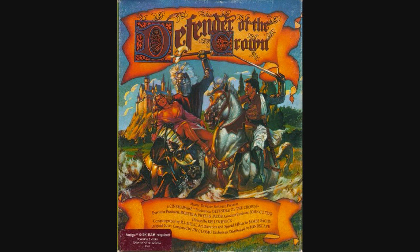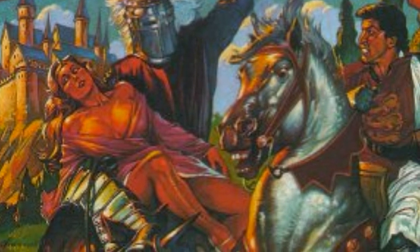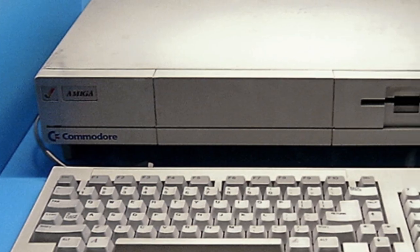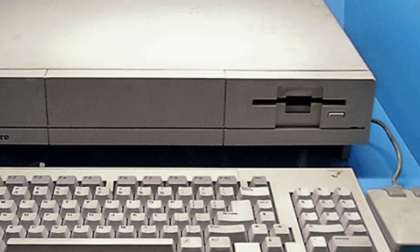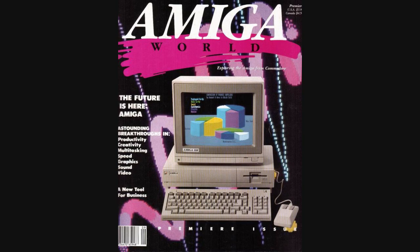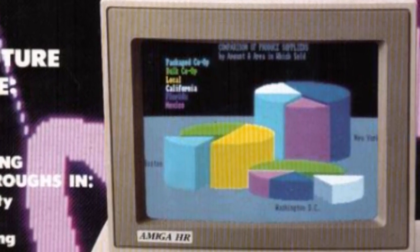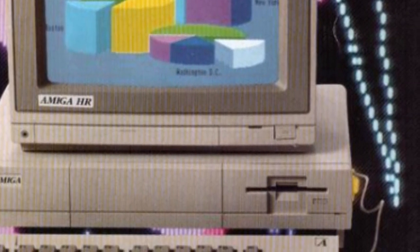CinemaWare's 1986 game, Defender of the Crown, was one of the very first major games for the new Commodore Amiga 1000 computer, which had debuted just a year earlier in 1985. The Amiga 1000 was a very special computer — it had very nice graphics, four-channel stereo sound, and the ability to multitask. It was a very capable machine for the era, but still waiting for a really brilliant, high-quality game to establish it as a viable gaming platform.